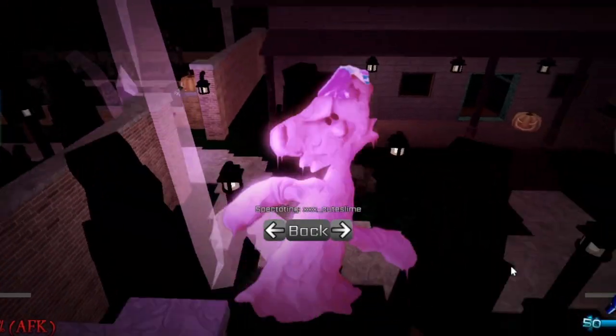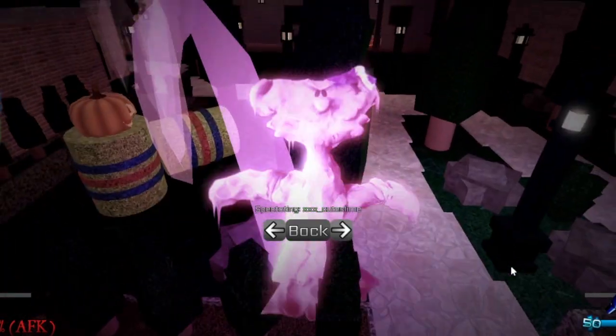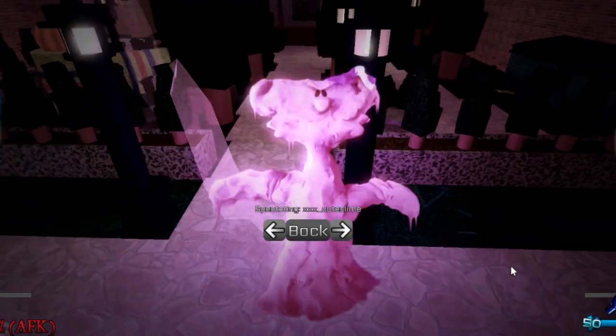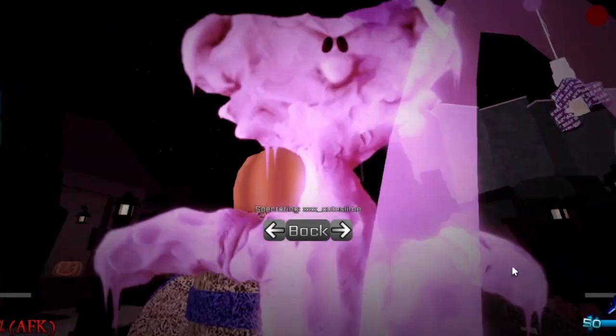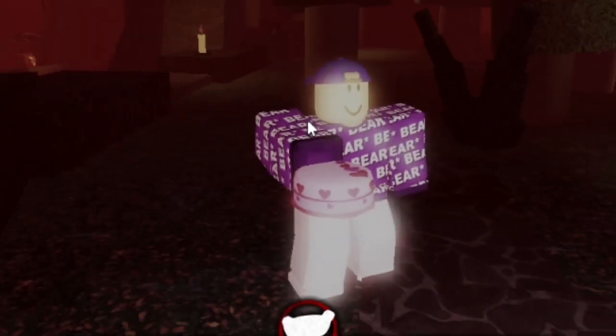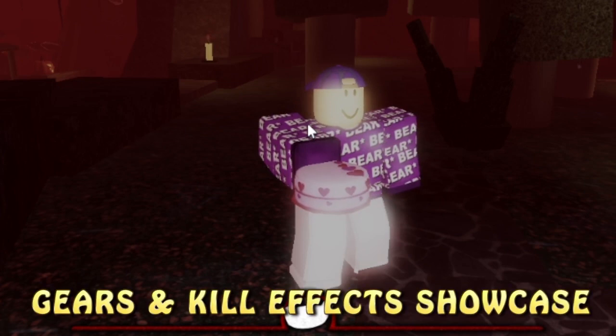Now Bubblegum Sam — very similar to Bubblegum Bear. Let's also check out the new Heart Balloon kill effect. Whoa, nice! It's like the balloon kill effect but it's a heart instead.